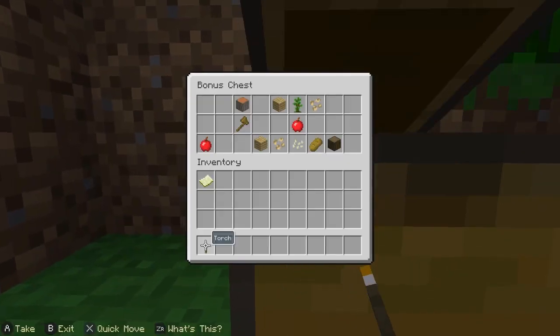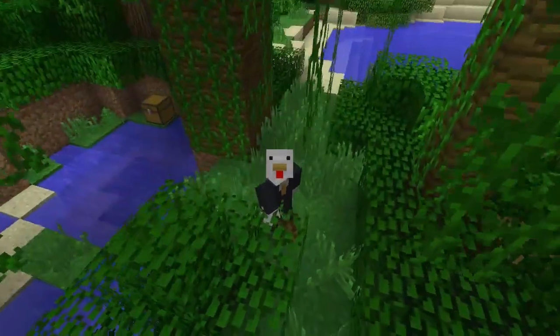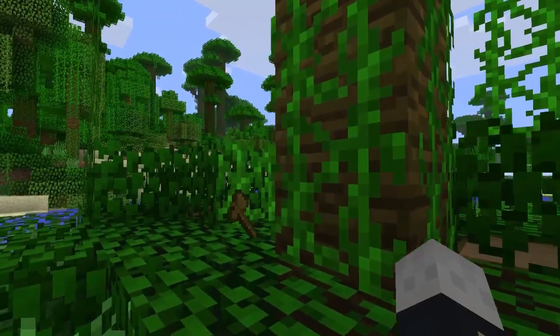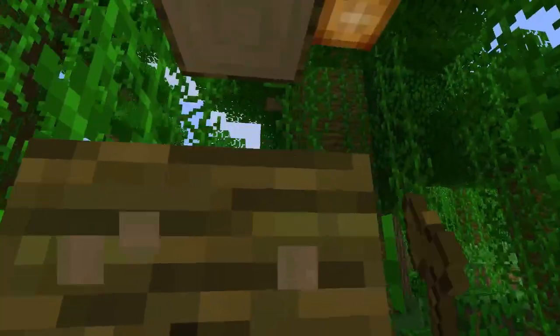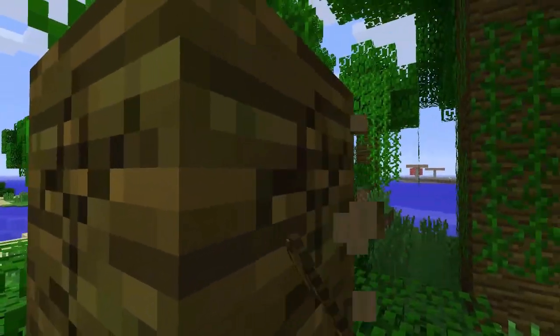We're gonna get our torch out and we're gonna get our wooden axe out. We're gonna grab our apples, our amazing seeds and stuff. As you can see, we are equipped with our amazing wooden axe and now we're gonna continue to cut down trees. We're gonna build our awesome wooden house, and I think I'm gonna give you guys a nice house tour as well. Alright, here we go.